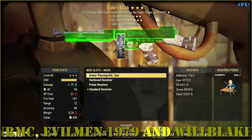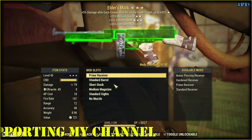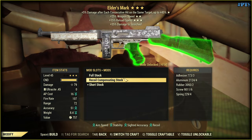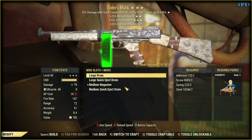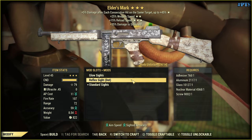Receiver will be hardened — actually, let's go with Prime this time because I have some ammo. Standard barrel. Let's go with standard barrel. Full stock — stability, sighted accuracy, recoil. Speaking of magazines, let's go with this large quick-eject drum. Reflect sight. And suppressor of course.